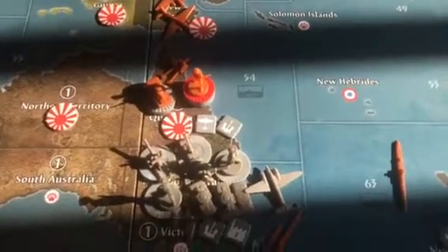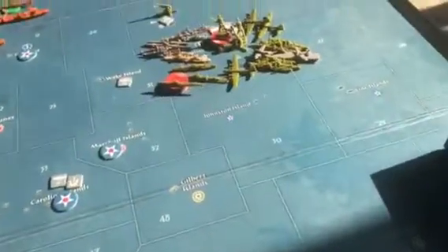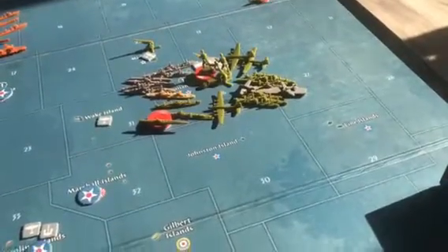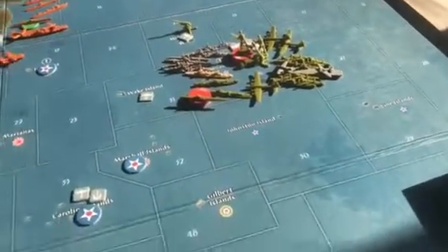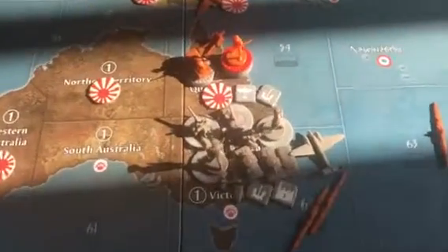If they do attack, Japan will win the game because the Americans have left Midway and backed into Hawaii. But the problem is they're too far to make a difference coming to Sydney — they won't be there until at least 2 turns. So if Japan wins this battle here in Sydney, that is 6 victory cities for Japan.